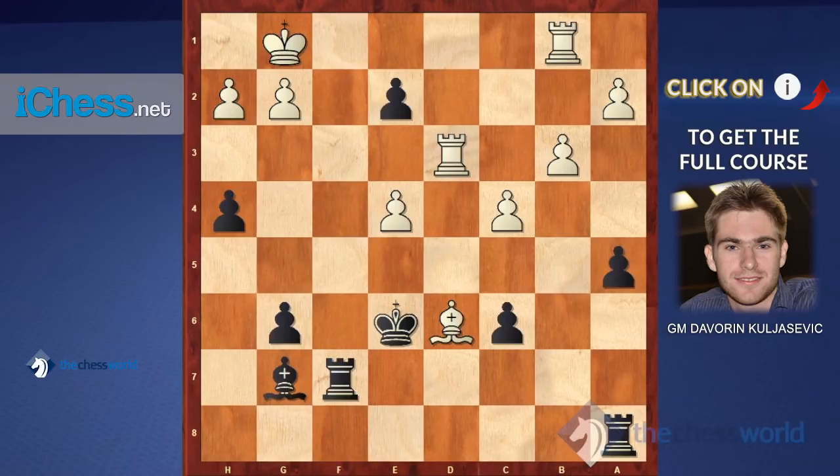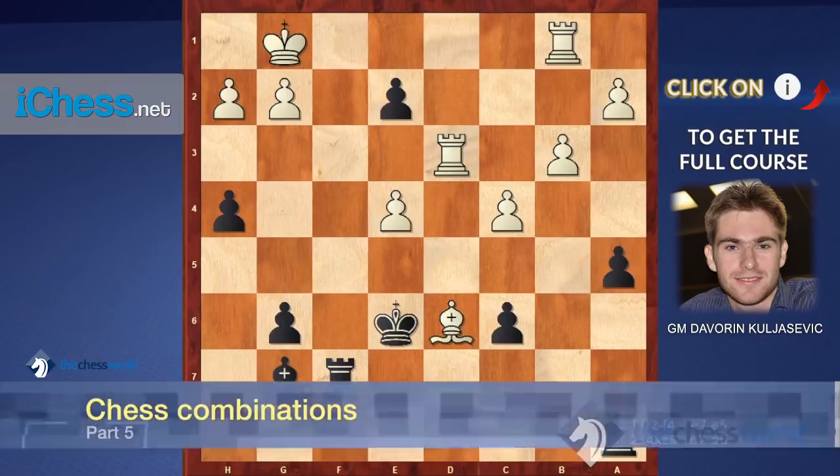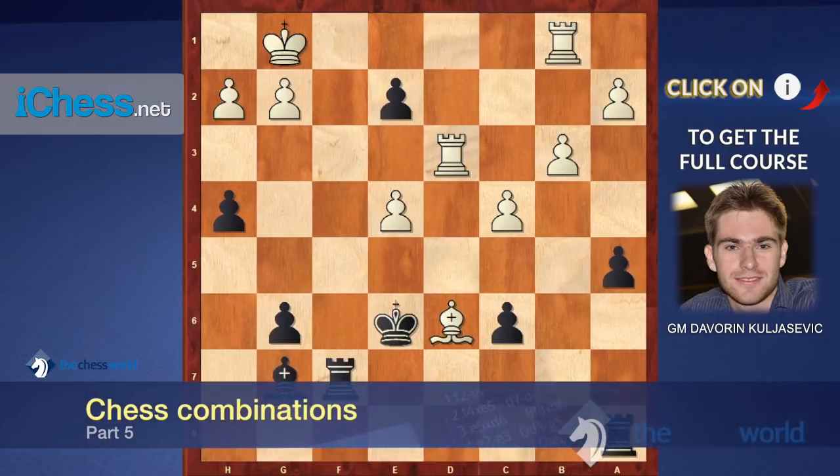Let's start. This is the first position and it is black to move. The tactical trigger is the passed pawn on e2, and there are some other things like contact on d6. Also, dark squares are kind of weak and the white king can be exposed as well.